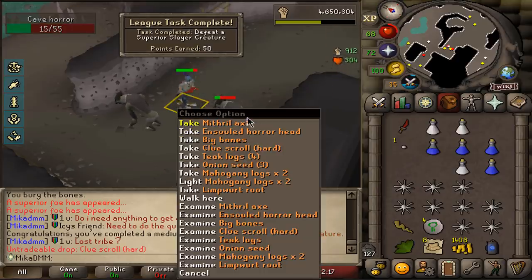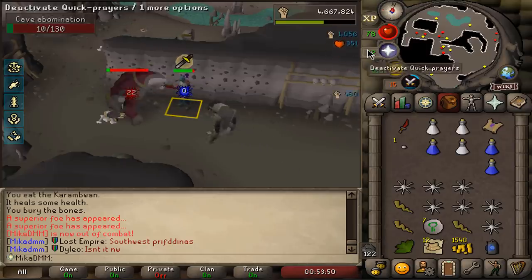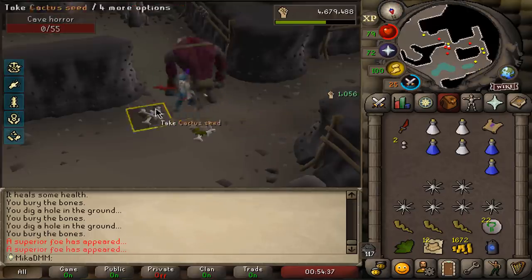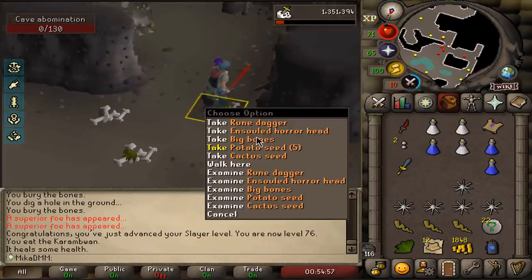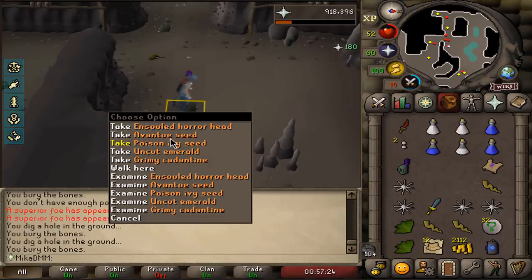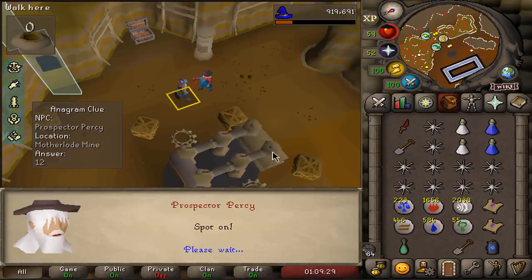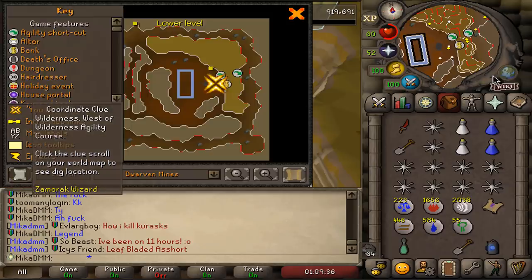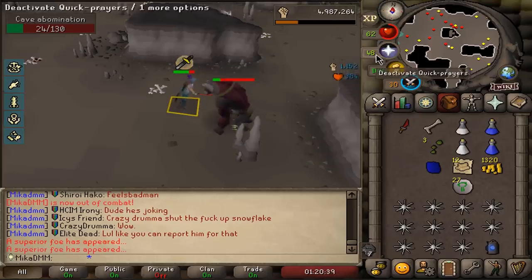Attempt number two — no black mask. How common are these superiors? I've gotten basically three back to back. We do get a slayer level — very nice. This is 15k experience every time I kill one of those and you get them so commonly — it's really insane. Superior number six — if I get four more somehow... I also can't complete the hard clue scroll since I can't go there.